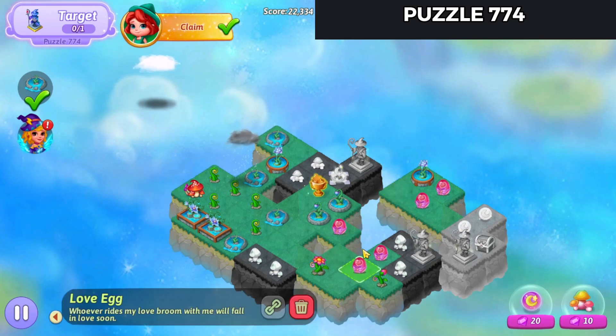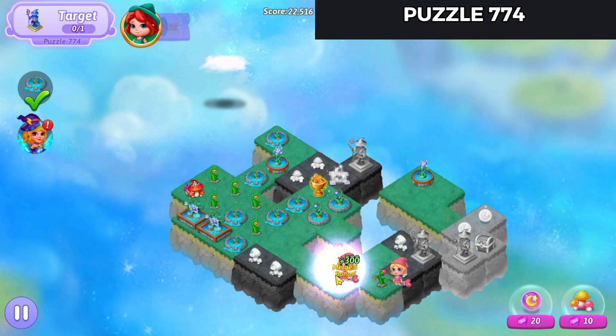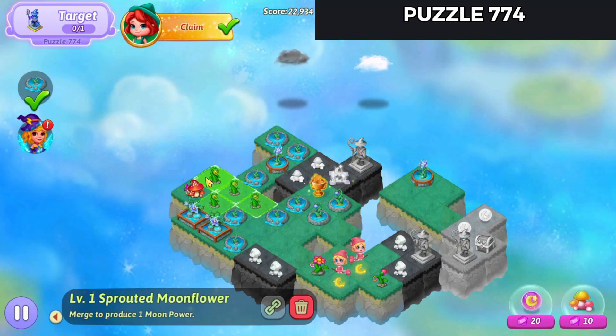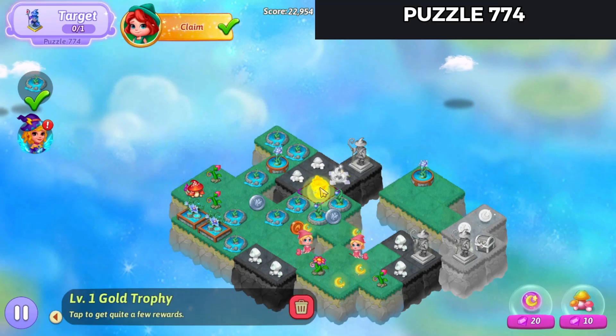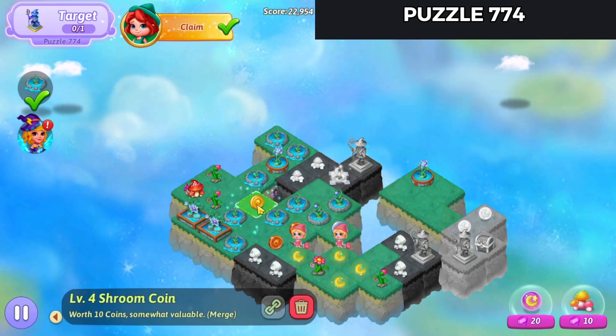Bring these eggs down, merge them on up. You can harvest off the flowers. Let these fountains expire. We'll tap that and collect my coins.